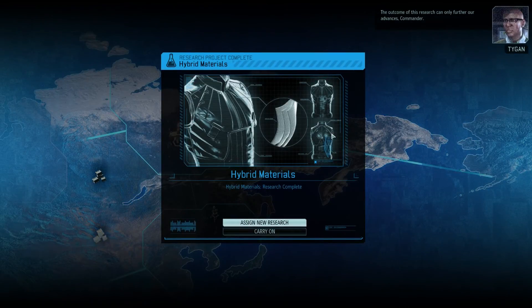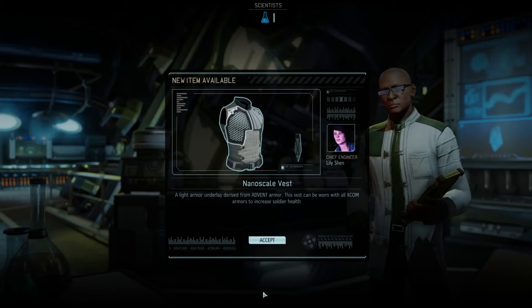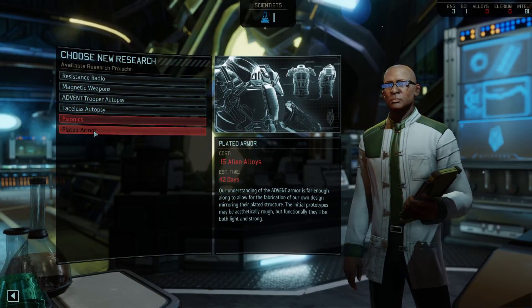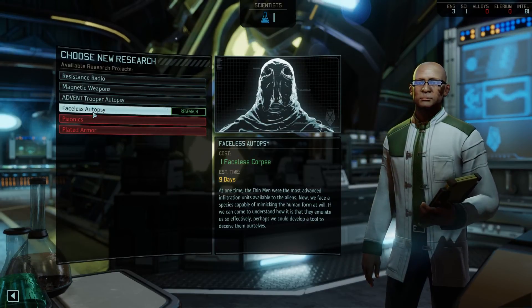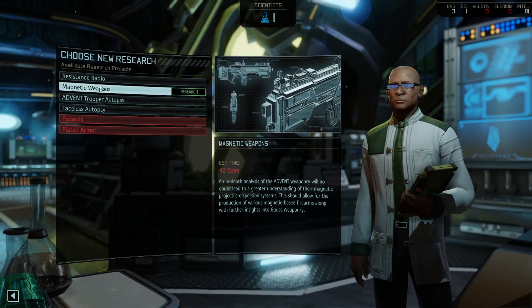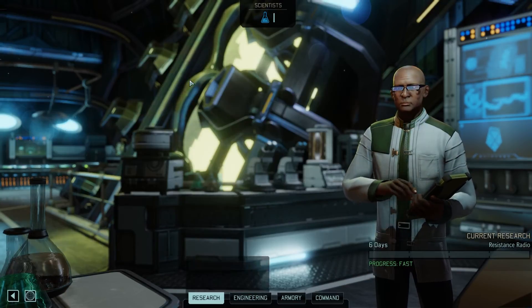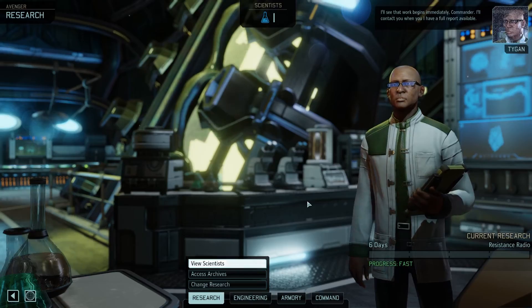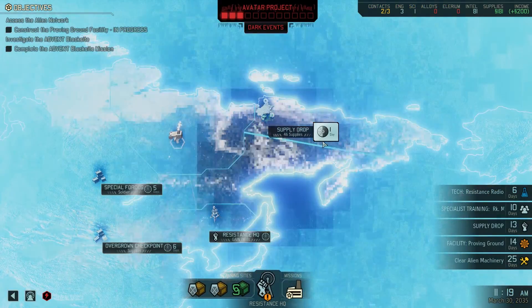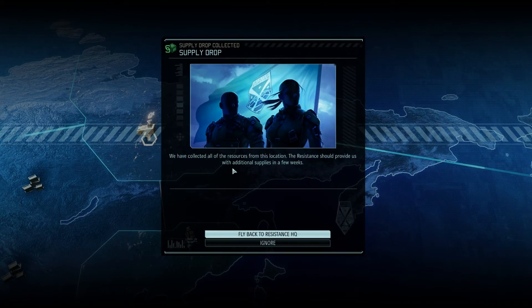Research can only further our advances, Commander. So we got materials — thank you for that. We cannot do plated armor, we need more alien alloys. Nine days, four days. I really want magnetic weapons but it's just too much. Let's do Research Resistance Radio. I'll see that work begins immediately, Commander. Let's just finish our supply drop and collect all the resources from this location.